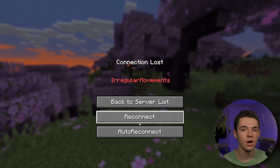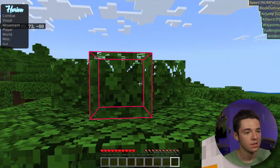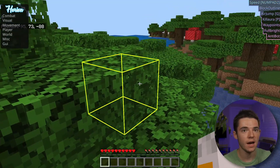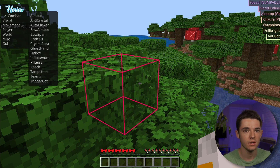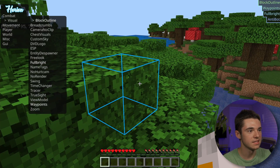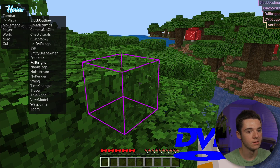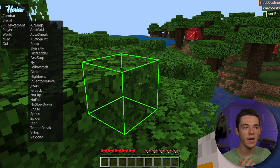Now let's try this on Bedrock. Here we are on Bedrock — I'm only using Horion because I'm cheap and don't have a crazy hack client. I have speed, air jump, and kill aura available. Let's see if it blocks DVD logo first — I'm not getting kicked for DVD logo. Okay, let's try some actual hacks.